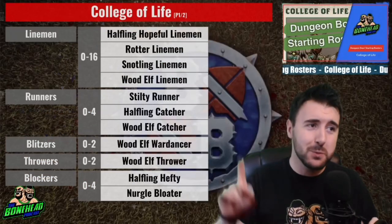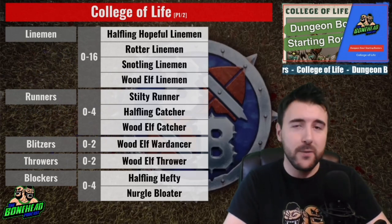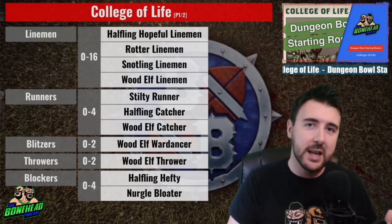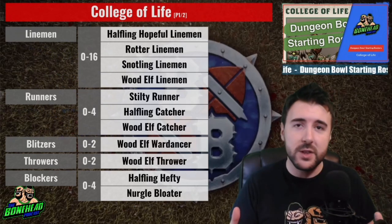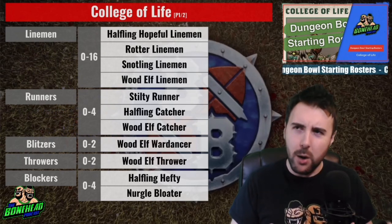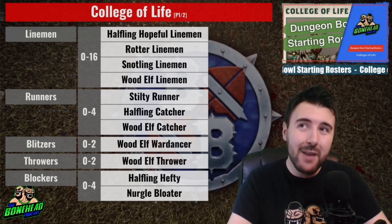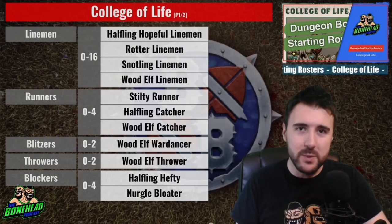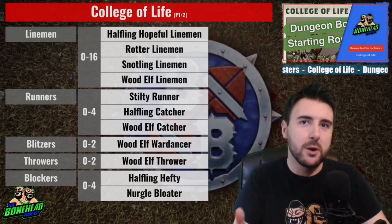This College has so many different player options we're doing this in two parts. College of Life linemen: 0-16 from the following choices — Halfling Hopefuls, Nurgle Rotter linemen, Snotling linemen, or Wood Elf linemen. You've got the cheap 15k Snotlings, the expensive but agile Movement 7 Edge 2+ Wood Elves, cheap Strength 3 Rotters at 35k, and the mid-range stunty Halflings at 30k. Strength 3 at 35k is an absolute bargain — cheaper than a Goblin but stronger.